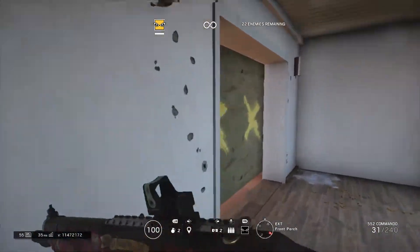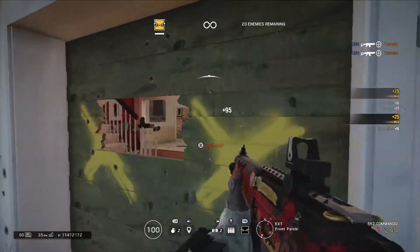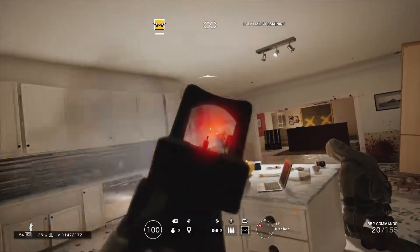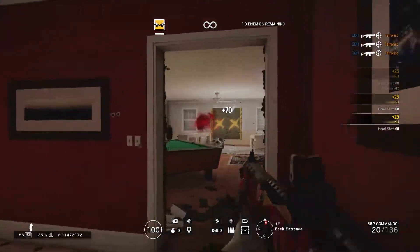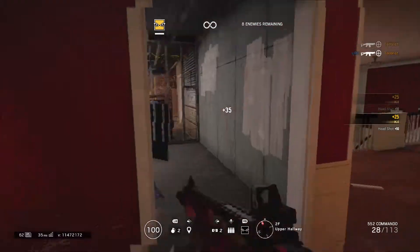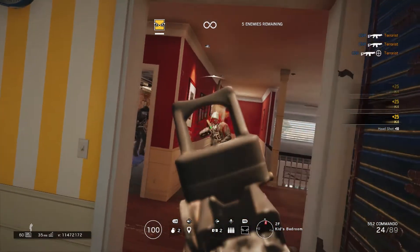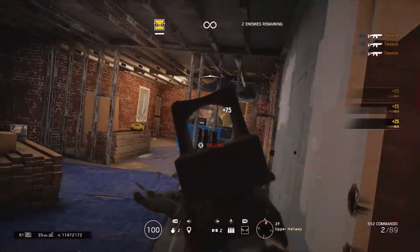With method two, the same thing again — a normal Terrorist Hunt on House — but this time your aim is to complete the Terrorist Hunt as quickly as you can. Use your favorite operator, put the gun in any fire mode you want, and just try to do it as fast as possible. This improves your reaction time as you're running through the map, flicking from terrorist to terrorist. It also prepares you for online play where things don't go to plan — a rush might happen and you need to react quickly and get the shot on.